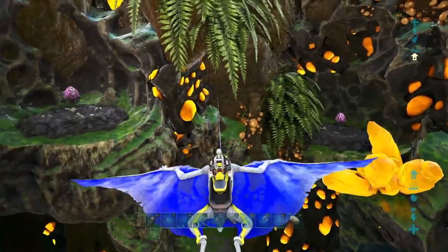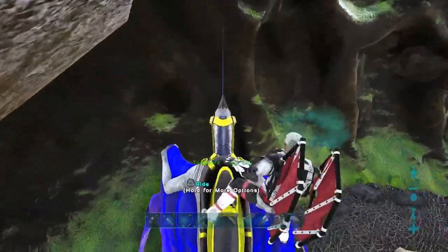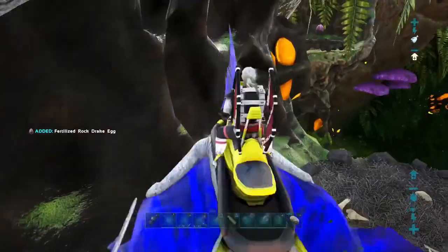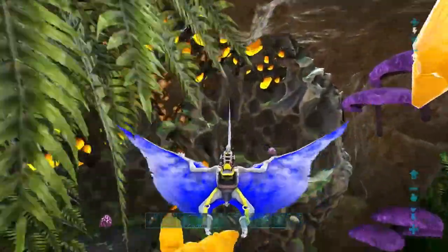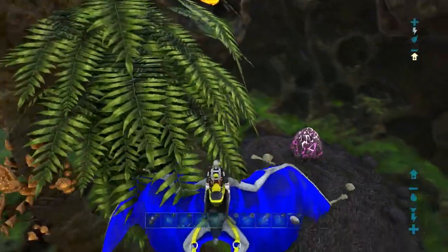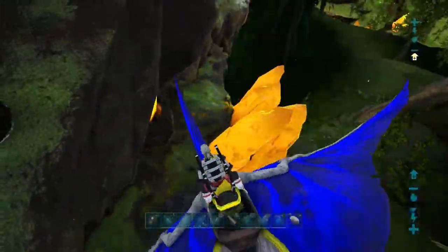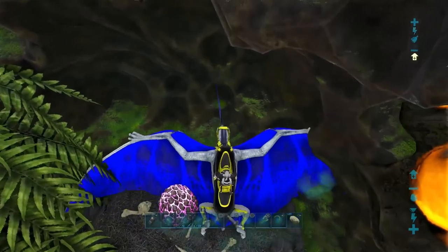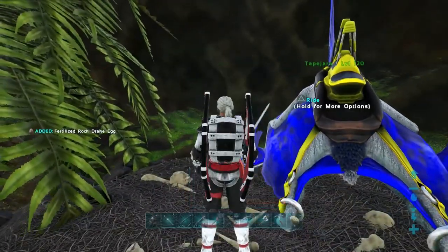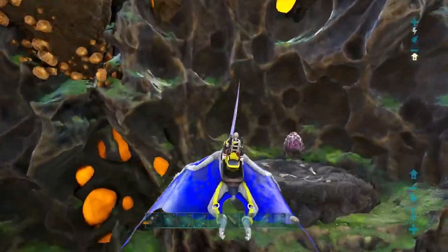There are two more eggs here in the alcoves — let's grab those up. One is a level 185, that one's going to be kibble. Actually, there were three eggs here — didn't see this third one. And my tapejara is not cooperating. There we go. Grab this third one.